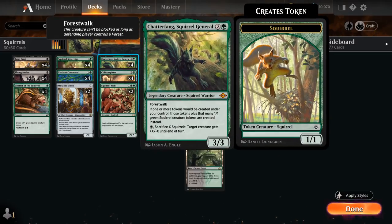One of those is Chatterfang Squirrel General, a 3-mana 3/3 legendary Squirrel Warrior with Forest Walk, so it can't be blocked as long as the opponent controls a forest. If one or more tokens would be created under our control, those tokens plus that many 1/1 green Squirrel Creature tokens are created instead — essentially doubling all our Squirrel tokens. We can also pay a black mana and sacrifice X Squirrels, and target creature gets +X/-X until end of turn, so it can be used as removal or to pump our own creatures.